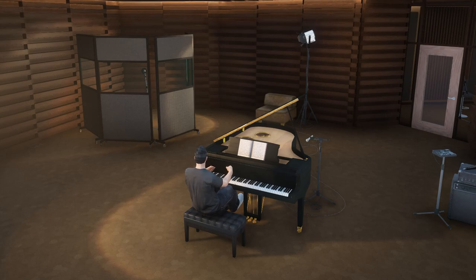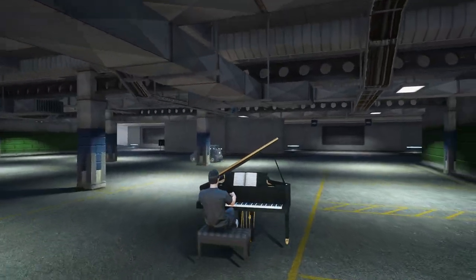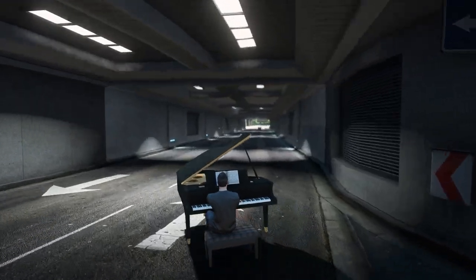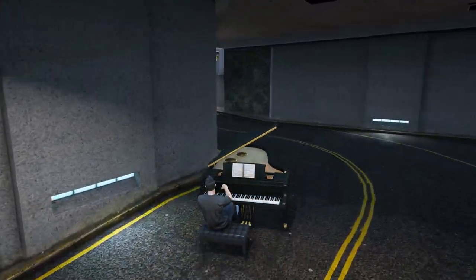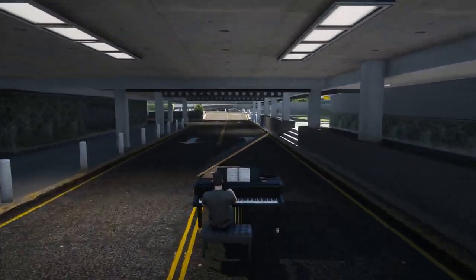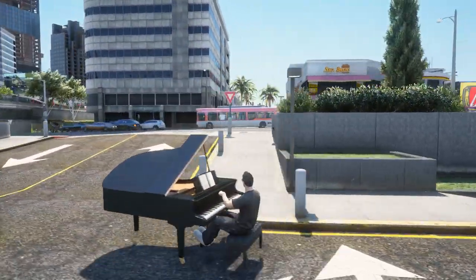It's really that simple — you just walk up to the piano and press triangle, and there you go. You literally have a cutscene playing and then you're outside. Guess what — we are literally underneath that building I showed you earlier, the music venue. This is crazy!